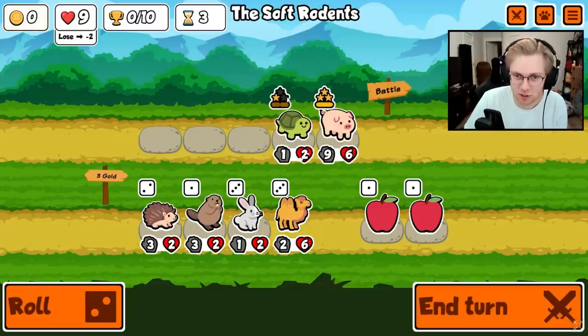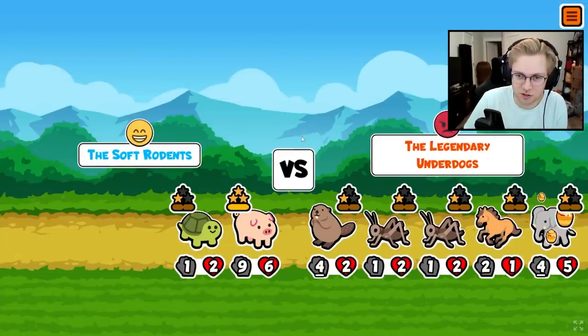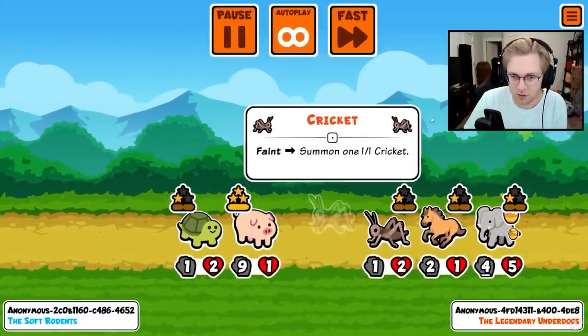If I buy a turtle, the turtle needs 3 stars to get to level 2. During the fight there are also some changes to the UI — differences with the levels as you saw in the shop, differences for the team name, and the autoplay, pause, and fast controls are updated as well.